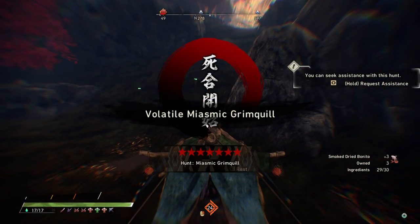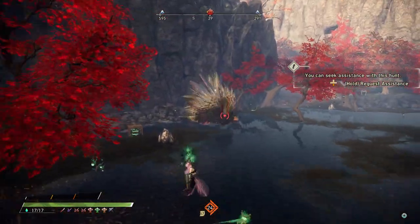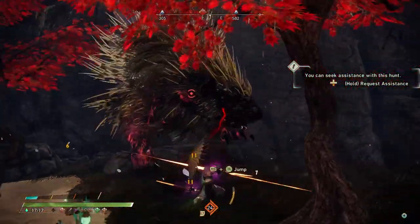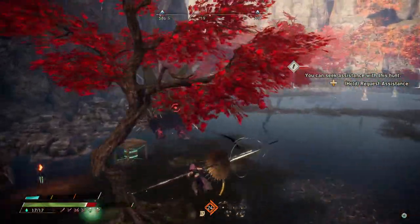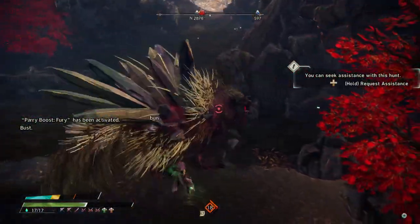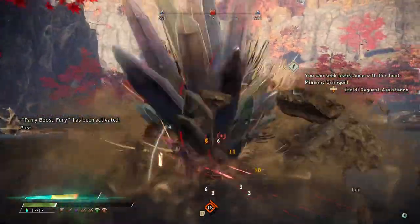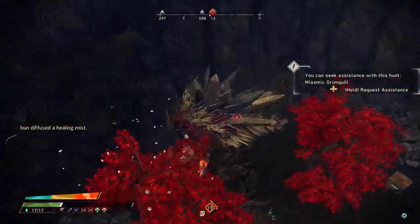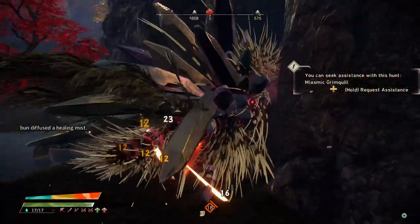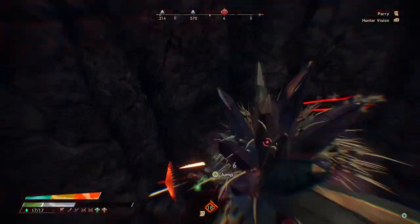Hi everyone, twitch.tv/gamesidger here, back with another Wild Hearts video. I just wanted to show you guys basically the comfiest build in the game that I have found. This new update made it really easy to make a ton of new and different builds that you just couldn't before. This build is basically designed to just make the game easier — it makes deeply volatile hunts significantly easier. This is not a speedrun build, but you will beat normal mighty monsters in about a minute, maybe volatiles in one to two minutes, and deeply volatile volatiles in around three to five minutes. The thing that makes this build so great is that it's just so easy — it's like playing Bloodborne, but on easy mode.